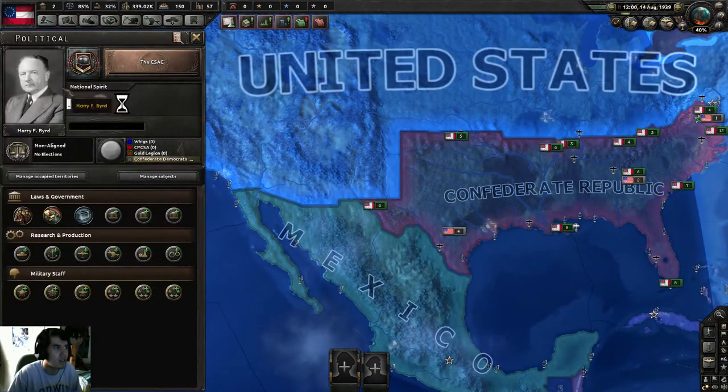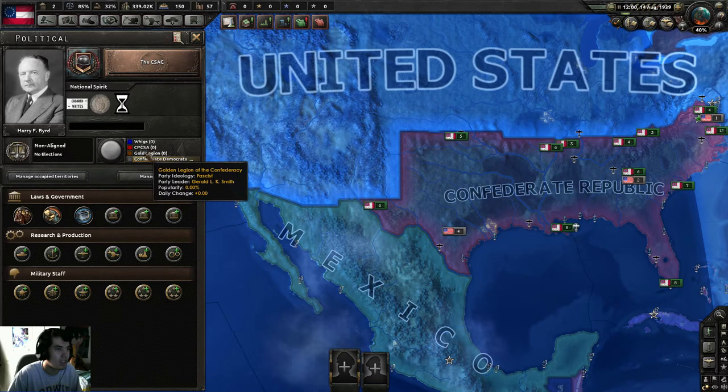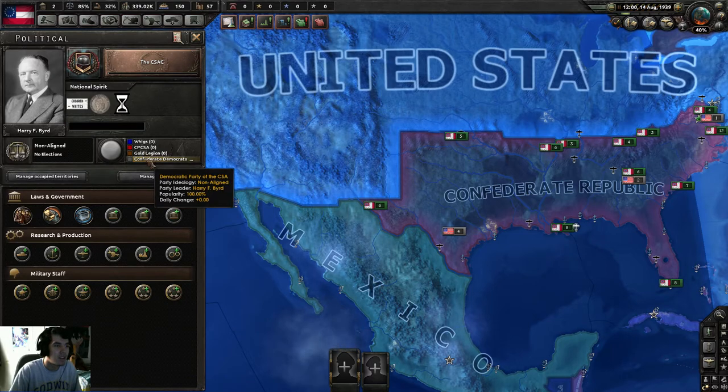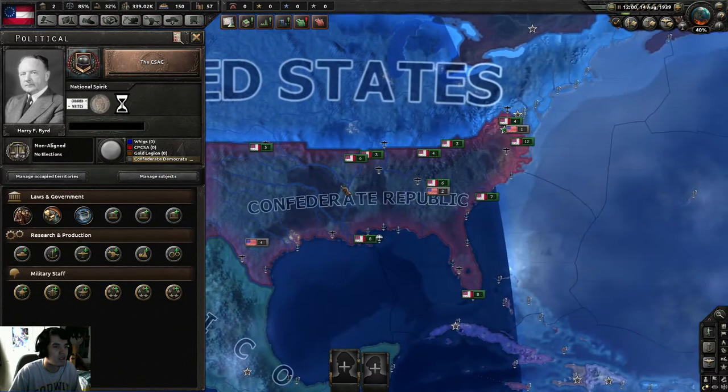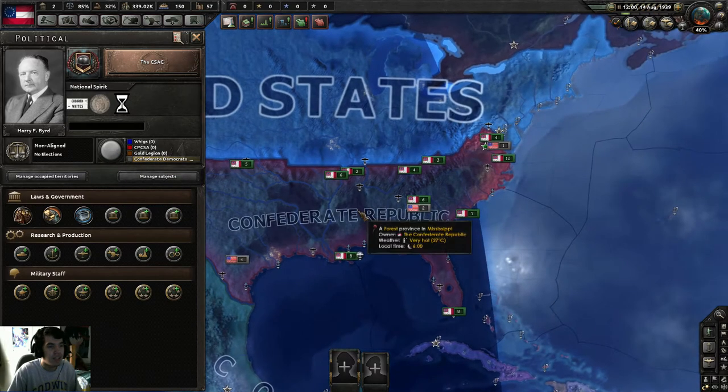If I click on the flag, we're non-aligned at 100%. We have other parties: the Whig Party, the Democratic Party, the Communist Party of the Confederate States of America, and the Golden Legion of the Confederacy — the fascist party — if you want to align with the Axis. In 1939, right before World War Two, it's non-aligned 100%, though in 1936 there is some democratic and communist percentage.